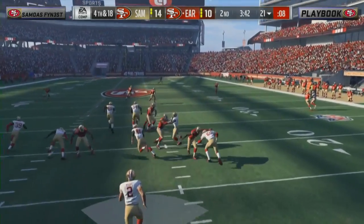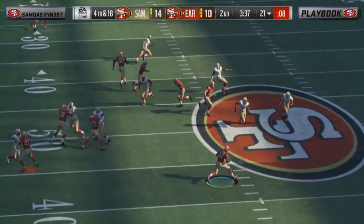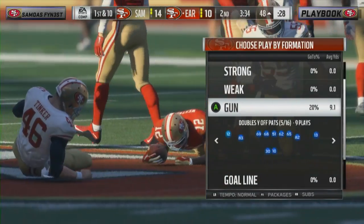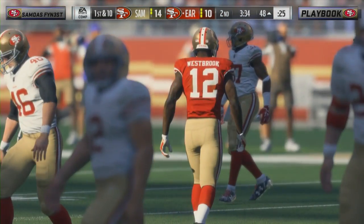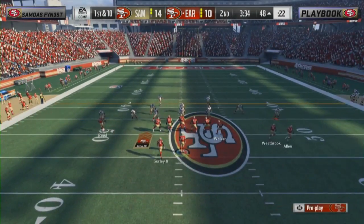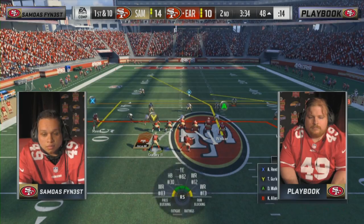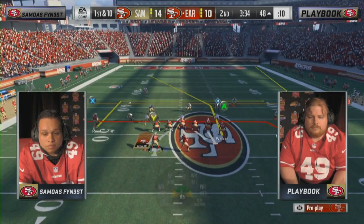Reggie White — the Minister of Defense — changing the camera angle on the punt. That's something new I haven't seen much in the Madden community. But everybody who plays this game at a high level has their thing — something that makes them feel comfortable, whether it's a routine, a camera angle, or how they click on to their defender. These guys are literally making 10 to 20 adjustments on both sides of the ball before the snap — it's a game of chess.